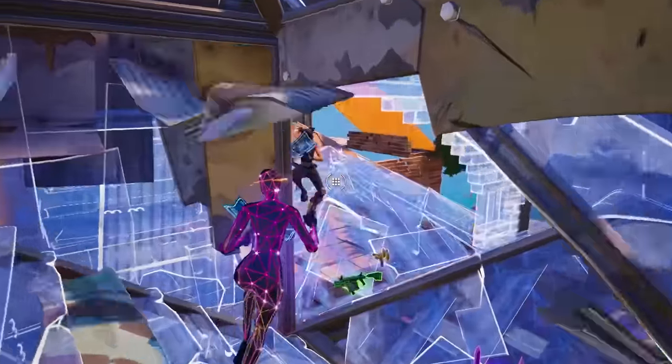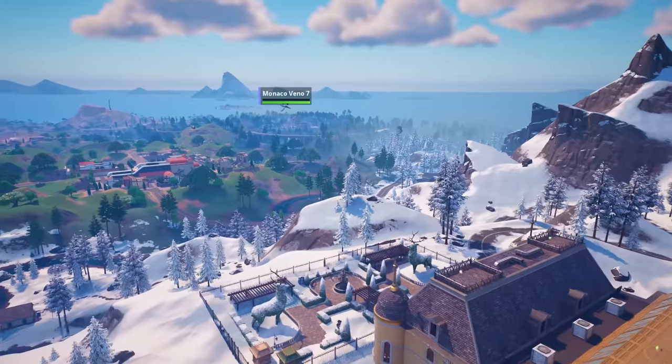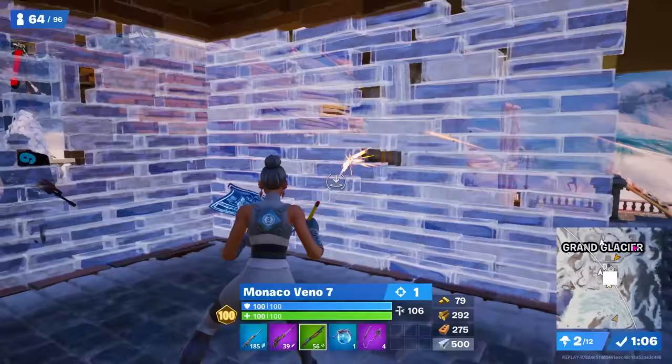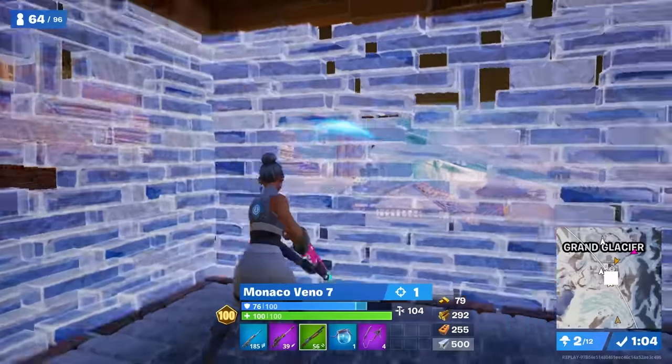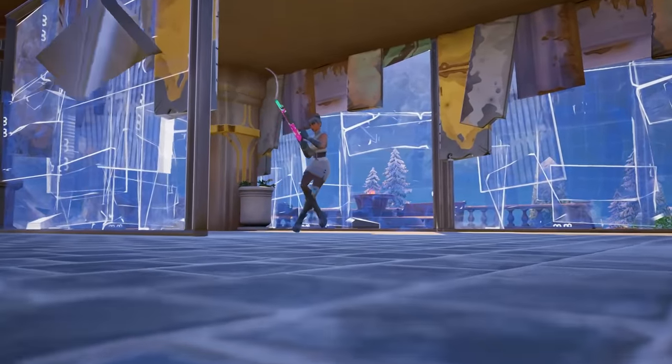Ask any Fortnite pro who the hardest player to fight is and 9 times out of 10 they will say Vino. He lands at Grand Glacier and after getting an easy first elim he gets shot attempting to fight the boss. Now Vino's immediate reaction is to create some space to fight from, but strangely he doesn't place a cone in any of these boxes.